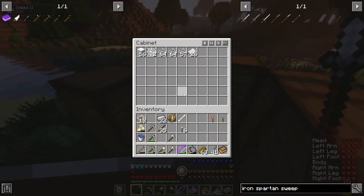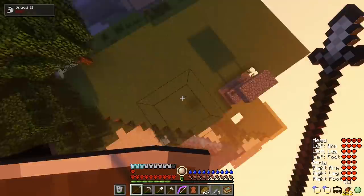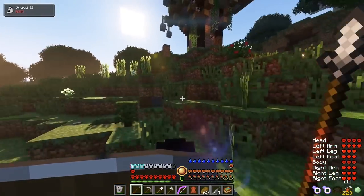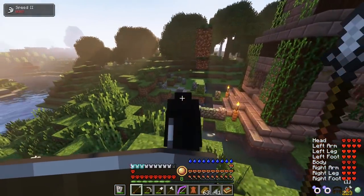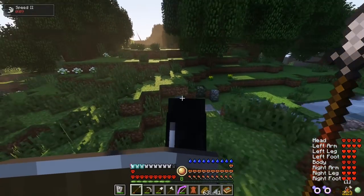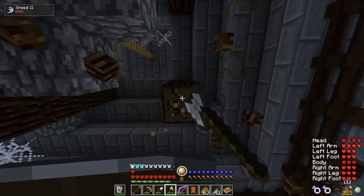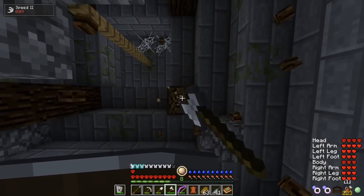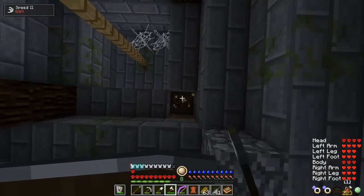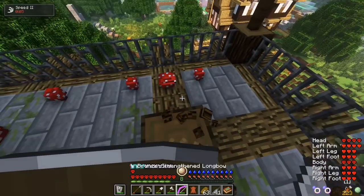I take a quick trip home to sort my inventory into my storage. I sleep the night. Day 19. I ride back towards the closest village to try and find a structure I can take down for more building blocks. I find a ruined lookout tower — these blocks will work perfectly for my base. I begin tearing it down.